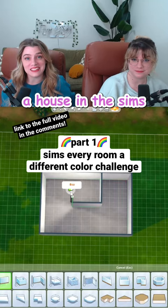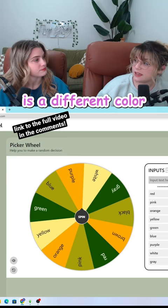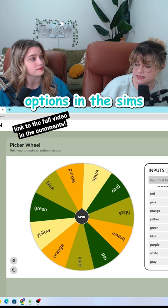Today, we're gonna be building a house in The Sims where every room is a different color. Here is all of the color options in The Sims. We are going to spin for the living room first. Oh, pink!